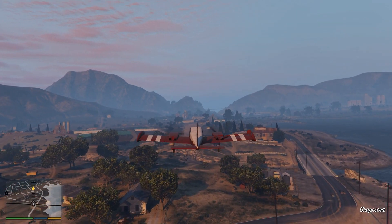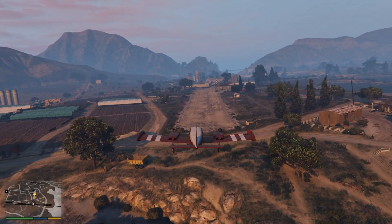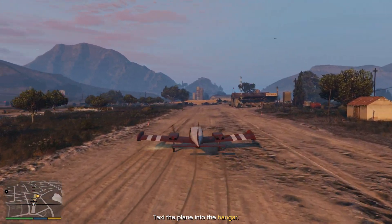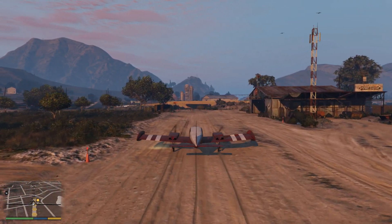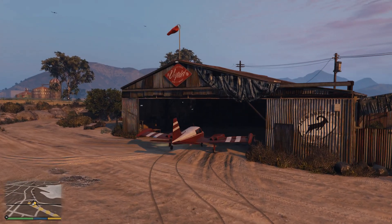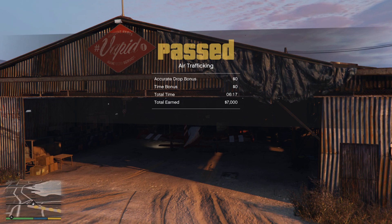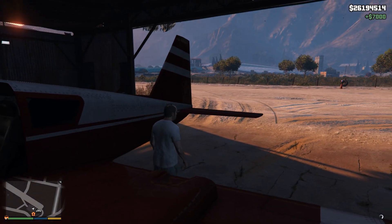Okay, we are arriving at the airport. We need to taxi it inside. Smooth air trafficking — that was actually very smooth. We've earned seven thousand dollars. That's so cool, man. Nice, I love these missions.